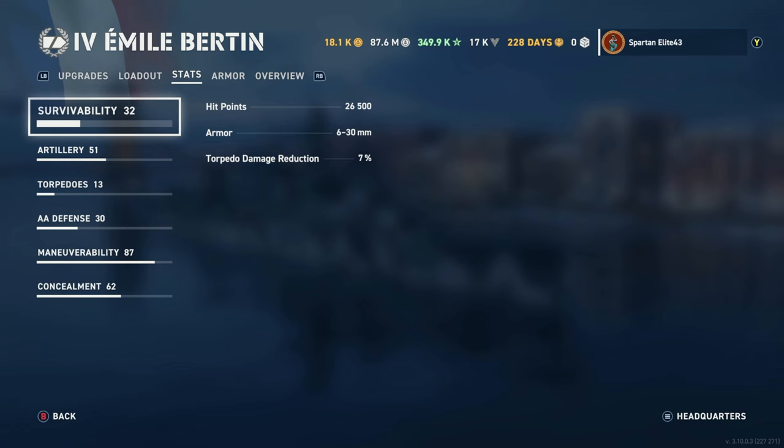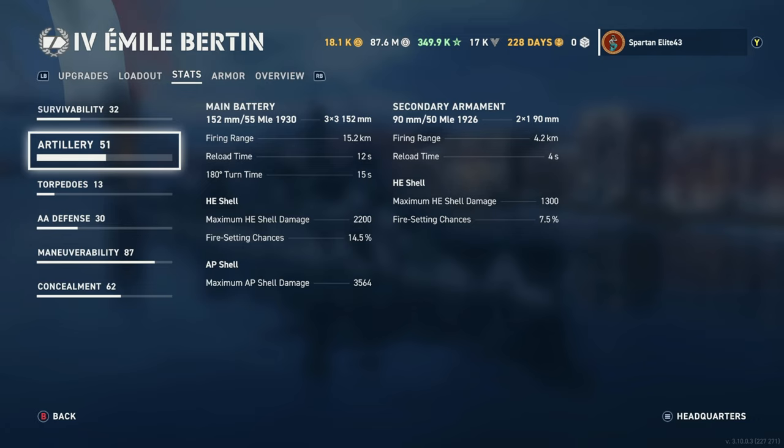For stats, we have 26,500 hit points with a 7% torpedo damage reduction. We have 152mm 55-caliber MLE-1930s — you get 9 of those that fire out to 15.2 kilometers, reload in just 12 seconds, and the 180-degree turn time is 15 seconds. They fire HE shells with a maximum damage of 2,200 and a 14.5% chance to set fires, and AP shells with a maximum damage of 3,564.